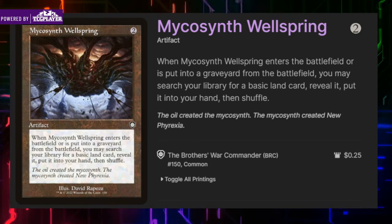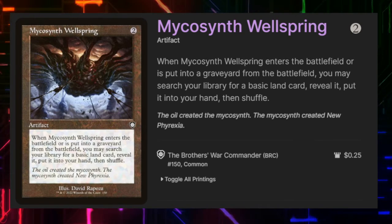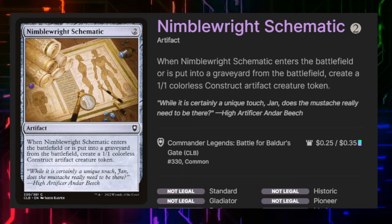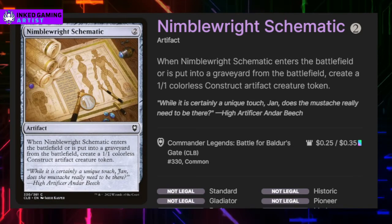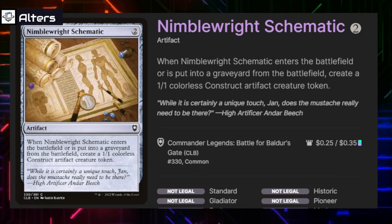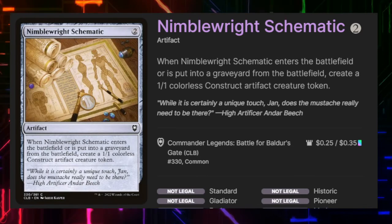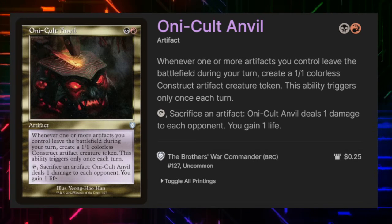We're running 10 mountains and 10 swamps so Myriad Wellspring might find quite a bit of use over the course of the game. Number Cruncher Schematic lets us make a 1/1 colorless construct when it enters play and when it leaves play — essentially we get to sacrifice this card three times for our needs. It gives you a token, it is a card you can sacrifice, and it gives you another token when it goes.